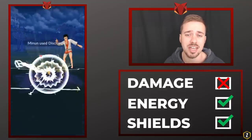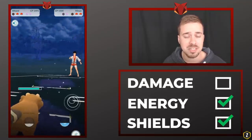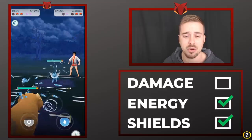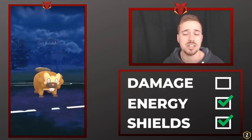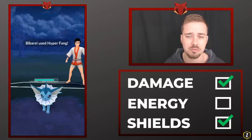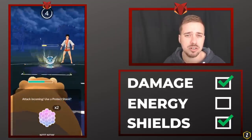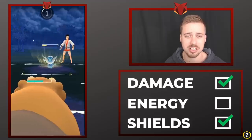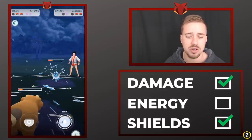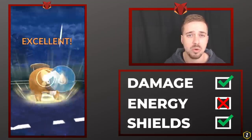Now we bring in Bibarel, who can farm him down with Water Gun. We have residual energy, and with Minun off the field he brings in Vaporeon. We go straight for Hyper Fang — he has one shield up and we're not trying to shield bait right now, we're trying to win on damage and apply a lot of pressure. We land the Hyper Fang, so even if he goes for Last Resort right here it won't finish us off, so we don't shield. We still have Skuntank in the back with two shields. The Last Resort lands, but then we get a Surf off, applying more pressure.